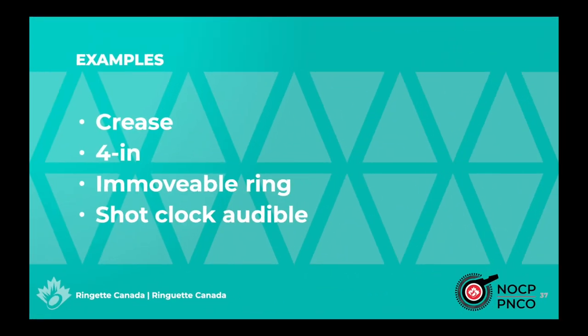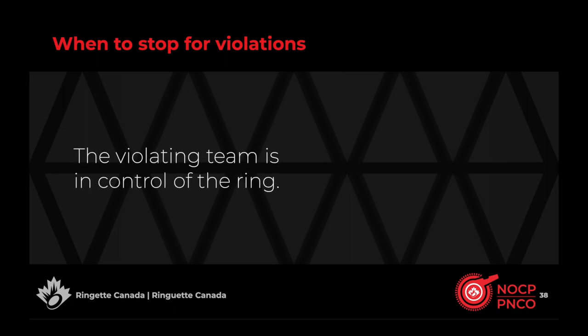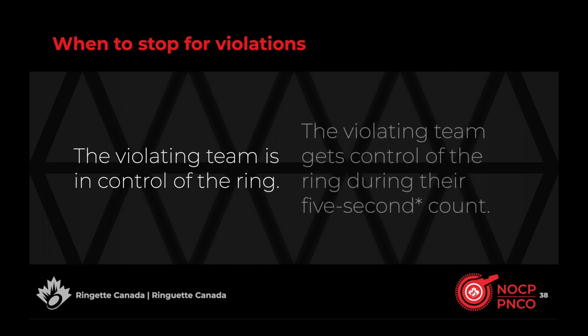Violations are rule infractions that could result in possession of the ring changing from one team to another. Examples include someone going in the crease, having four skaters in a restricted area when not allowed, in a movable ring situation, or when the shot clock sounds. Play should be stopped immediately when the team in control of the ring commits a violation. If the team not in control commits a violation, a five-second count begins, and play is stopped immediately if the violating team gains control during those five seconds; if the violation persists and the violating team gains control while it persists, play is stopped immediately. Note that during a five-second count, if the ring exits the zone where the violation occurred before the count elapses, the count is cancelled.